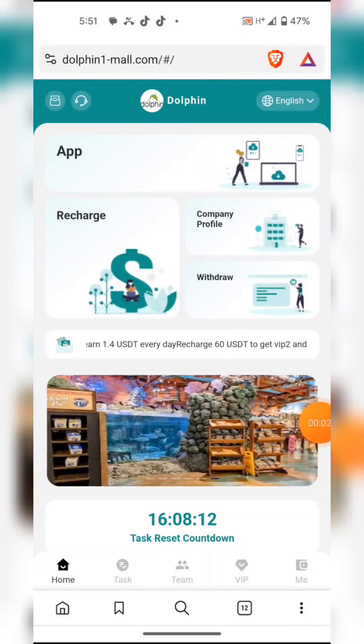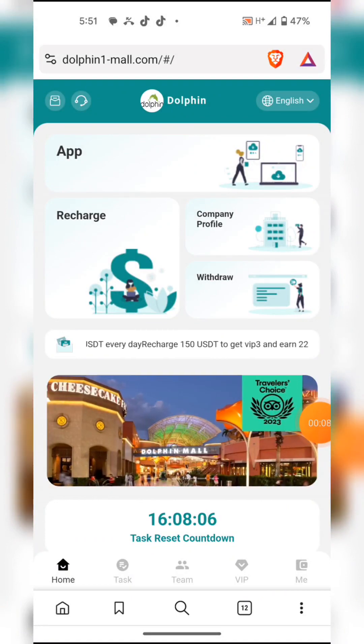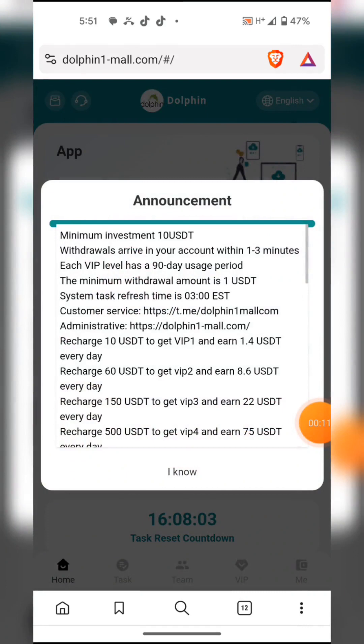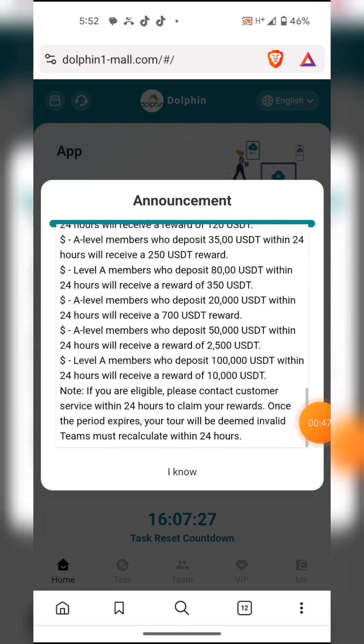Welcome to Dolphin, a site where you can earn USDT daily. You can click to learn more about the minimum and highest investment options. Withdrawal in Dolphin takes one to three minutes. Each VIP has a 90-day USD period. The minimum withdrawal amount is 1 USDT. The minimum recharge for VIP 1 is 10, for VIP 2 is 60, and for VIP 3 is 150 — the higher the deposit, the more you are likely to earn.